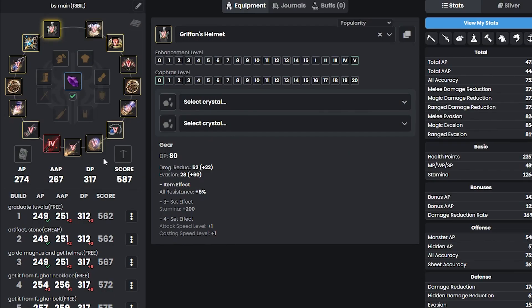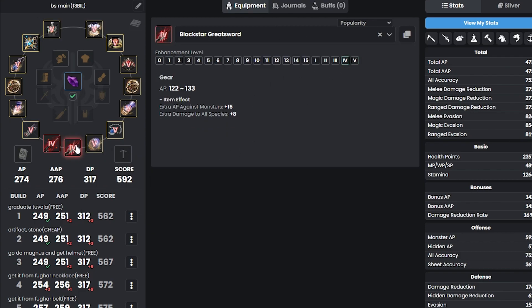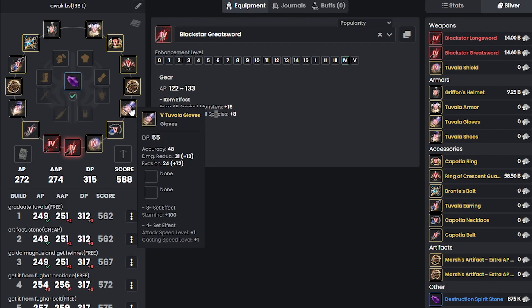Welcome back. Let's move on to getting the Awakening weapon, get it up to Tet as well. From here on there is no right or wrong order. For example, if you want more AP, upgrade the earring. If you want more armor, start upgrading your shoes and gloves, and also get the Falling God as soon as possible.